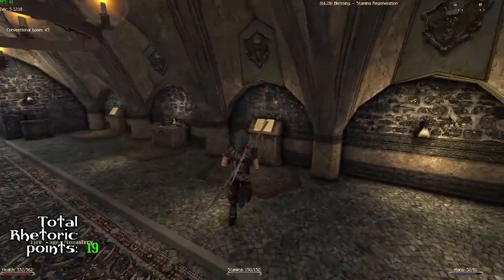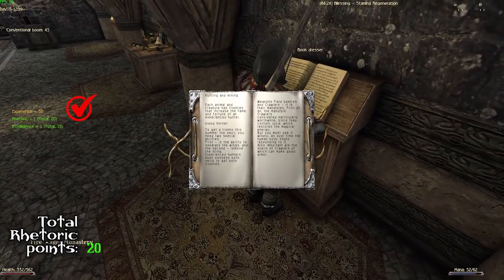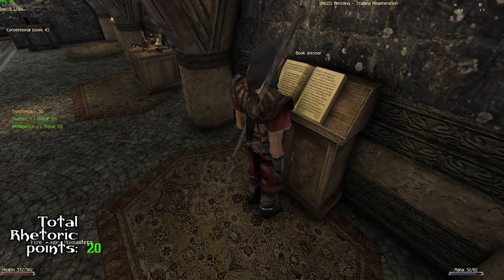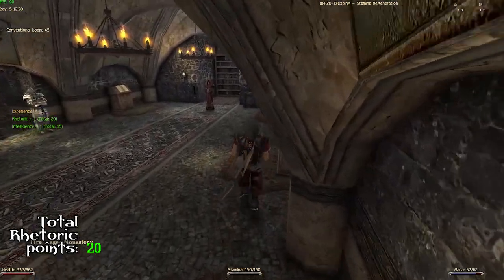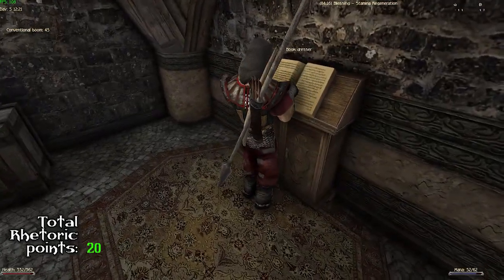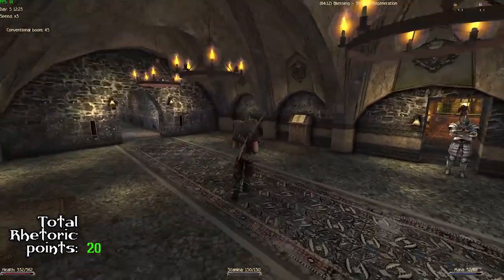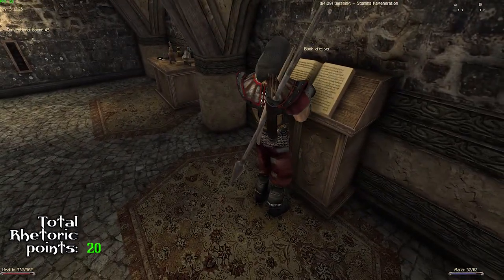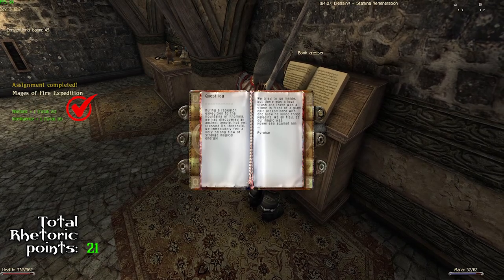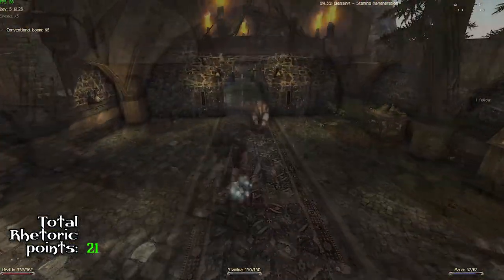There are also some book stands under the monastery — here you can pick up two additional rhetoric points if you read at least three of them. You cannot read the fourth one because it's blocked by the paladin and the other fire mage, but here we go with number twenty and number twenty-one.